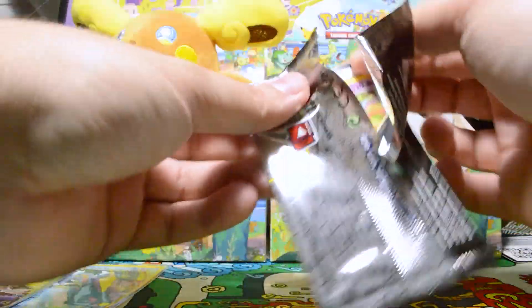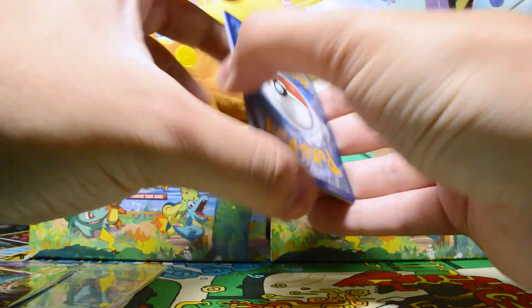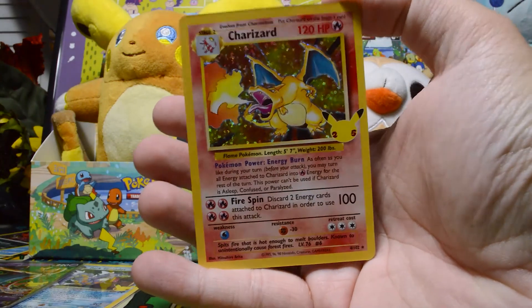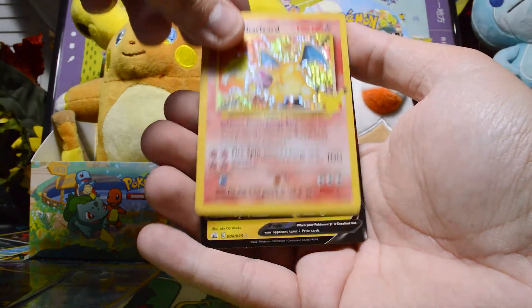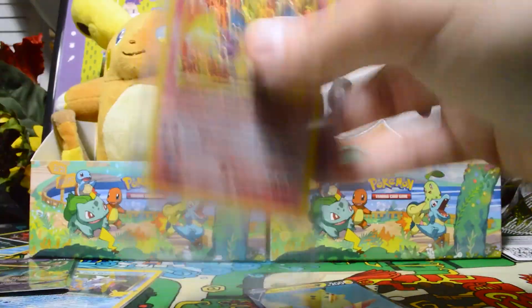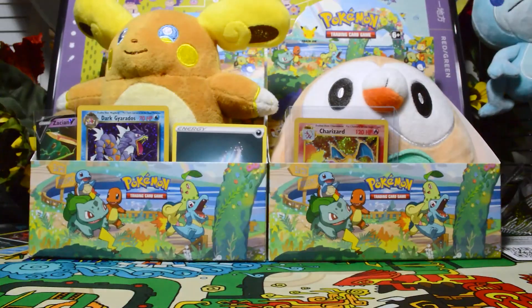Moving on to our next pack. Get rid of the code card. Oh my god, you've got to be kidding me — I can't believe I spoiled that. We have a Xerneas, we have a Dialga, we have a Charizard again — holy crap, our second Charizard pull! That is crazy. Even the dog's barking back there. And on the end, we have a Surfing Pikachu V. I can't believe we've gotten two Charizards and not a single other starter. I am beside myself right now. Sorry Pikachu, just pummeling him. I suppose we'll give you a sleeve too.